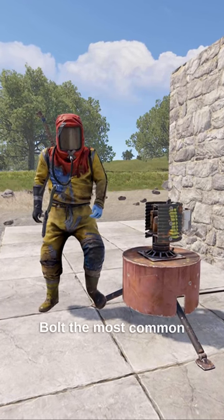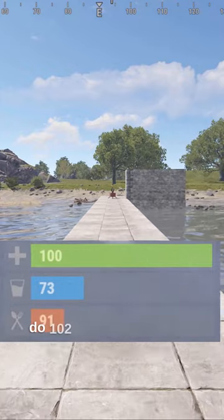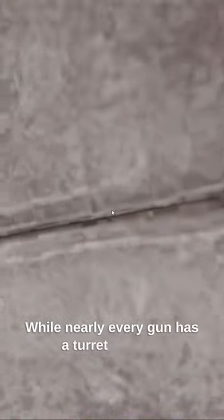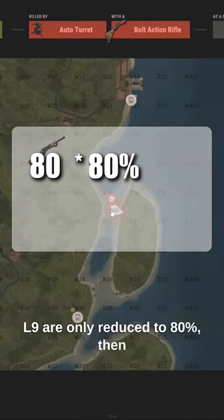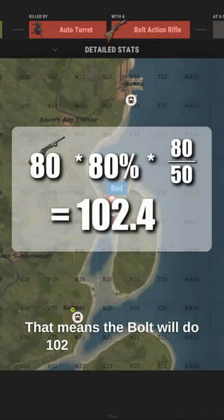Why are the Python and the Bolt the most common turret weapons? The Bolt does 80 base damage, but will actually do 102 when shot from an auto turret. While nearly every gun has a turret damage modifier reducing their damage to 35%, Bolts and L9s are only reduced to 80%. Then the gun's damage modifier is reapplied, meaning the Bolt will do 102 in an auto turret.